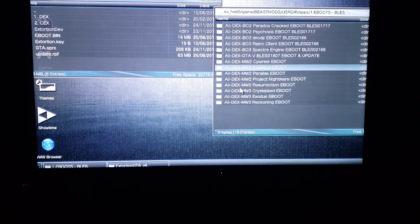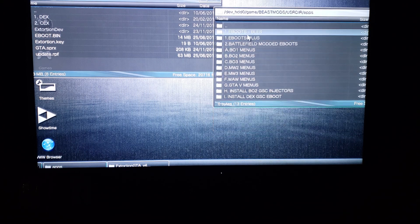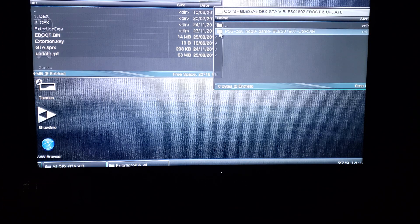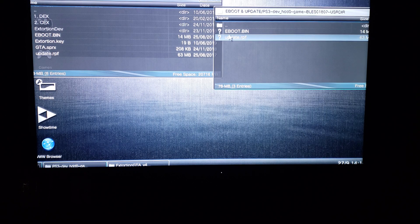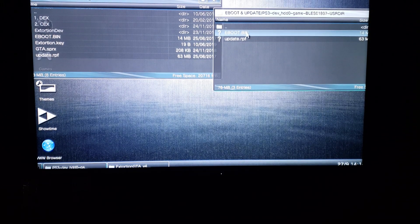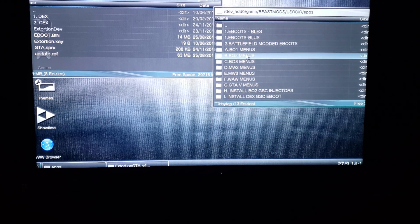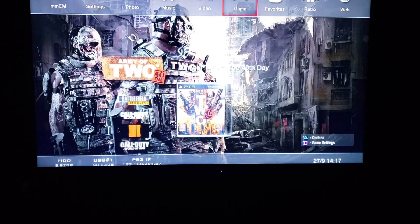Now normally you would go back into the Bless folder and go to the GTA directory. This eboot is a debug and it works with all the menus — this is my script loader. The only difference with this eboot is no matter what SPRX you are using you must rename it to capital GTA dot SPRX. That's really it. You could also right-click copy, make another folder, and basically put whatever you want — you can rename it, and so forth.